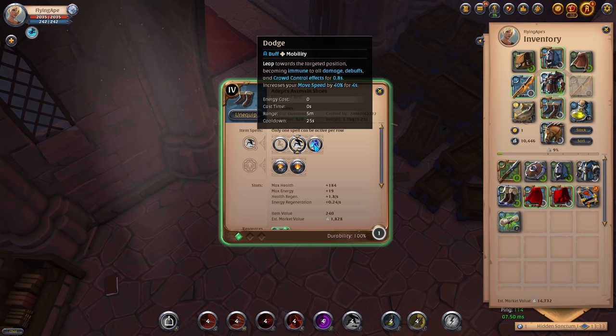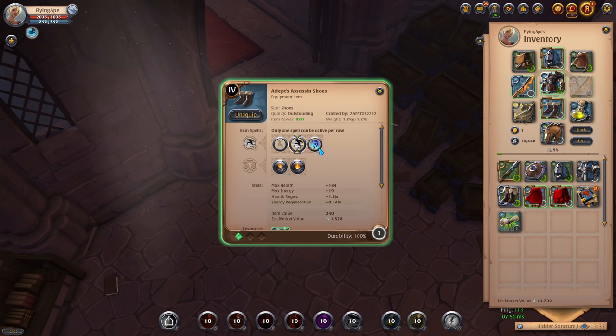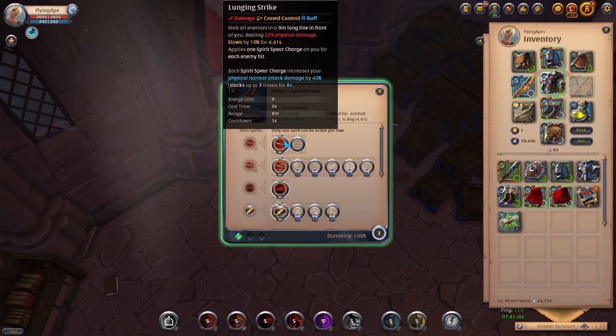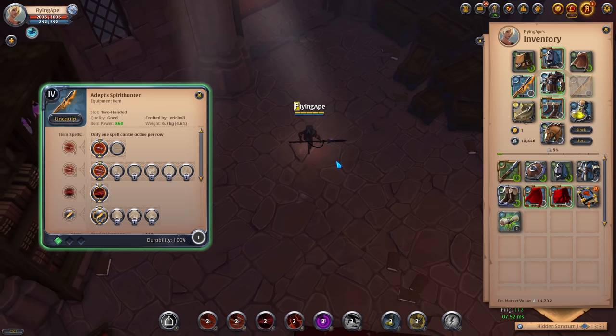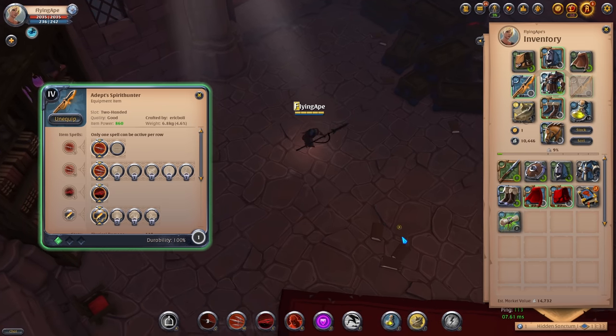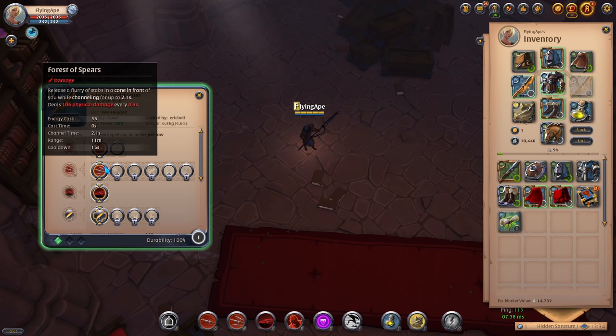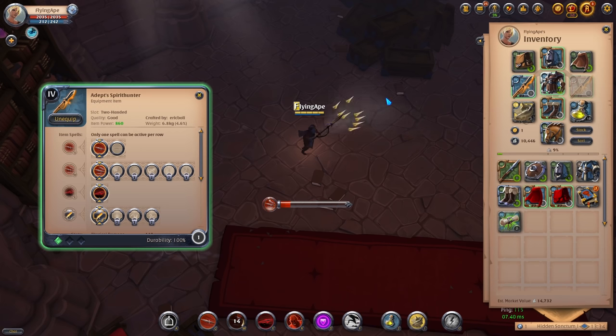For your Assassin Shoes, use Refreshing Sprint throughout the dungeon for movement speed and cooldown reduction. When facing difficult bosses you can swap to Dodge, which makes you immune to some of the boss's abilities. Take Balanced Mind as the passive for increased damage. For the Spirit Hunter, Lunging Strike is a great AOE — as you stab the monsters you get a buff that stacks up to three times making your auto attacks stronger, so make sure to utilize auto attacks as much as possible.